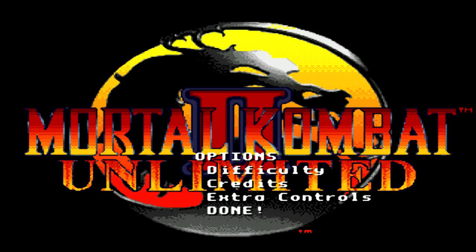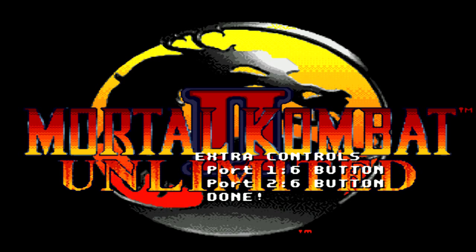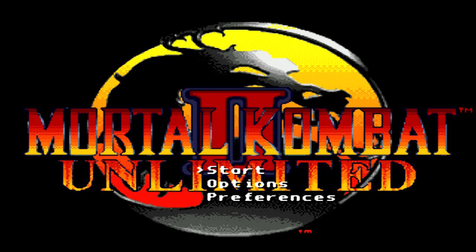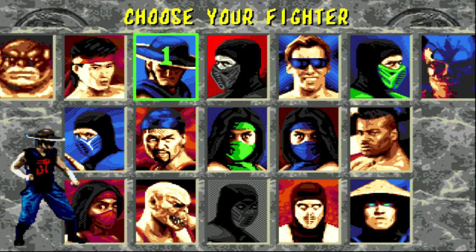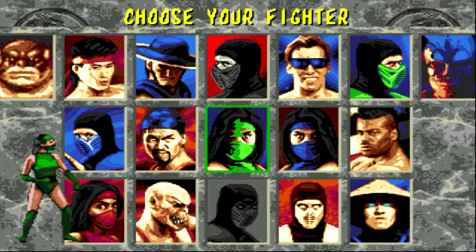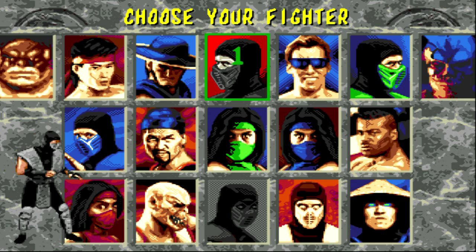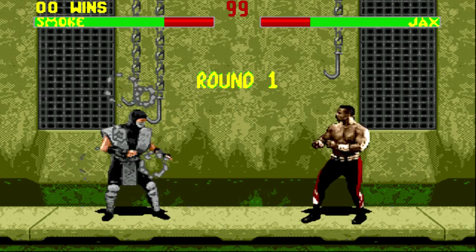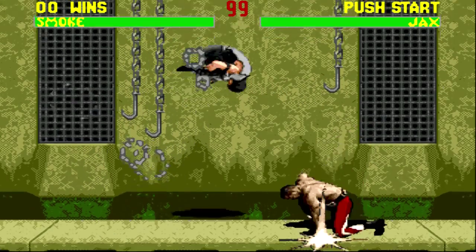Then there's the Options — you get controls, credits. I also have cheats on, so I'm actually invincible. On the character select screen we have Noob Saibot, Shao Kahn, Reptile, Smoke — I never really used Smoke so I'll probably suck with him, but it doesn't matter because I'm invincible.